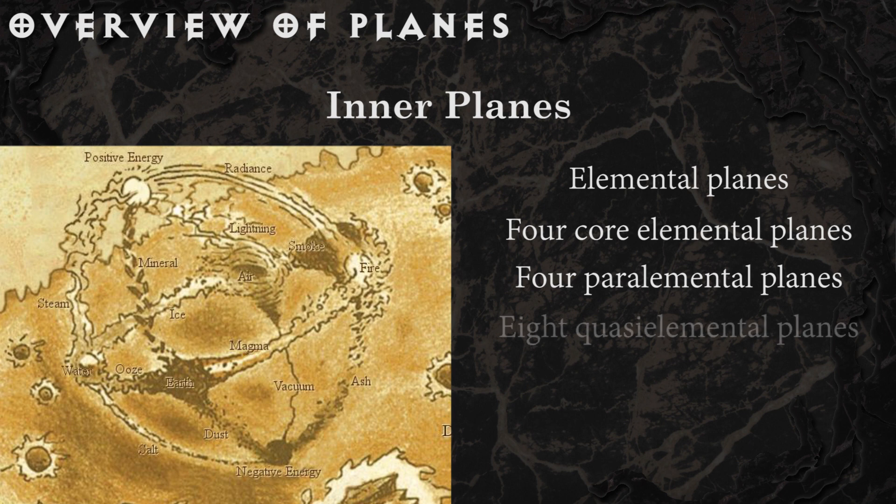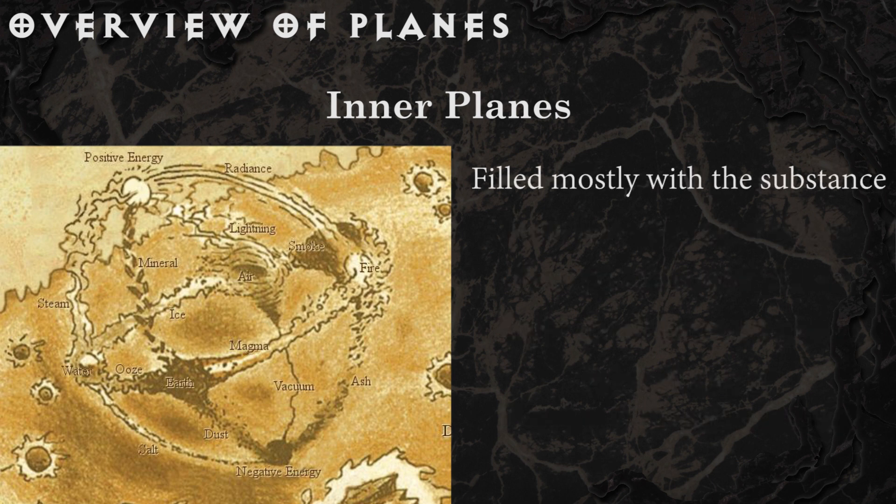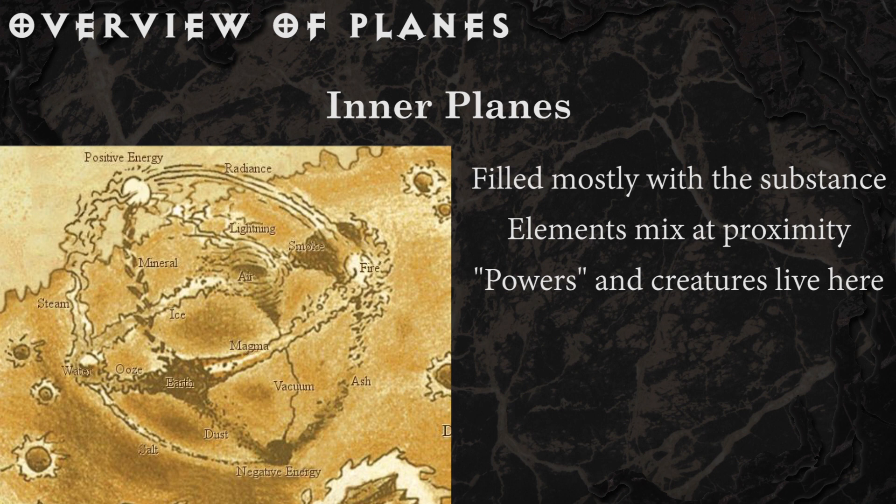Then there are eight quasi-elemental planes: lightning, mineral, radiance, steam, ash, dust, salt, and vacuum. On either end of the inner plane sphere is the plane of positive energy and the plane of negative energy. Think of each plane as being a nearly infinite amount of that substance, except that plane is not purely that substance. As you travel closer to a neighboring plane, you will see a gradual mix of the home substance and the next. Furthermore, creatures and deities known as powers have carved out niches, strongholds, and even cities out of these places, often resorting to bubbles of magically created living space to make them habitable. The more naturally habitable inner planes, such as the plane of air, have an ecosystem of creatures living there without reliance on magic.